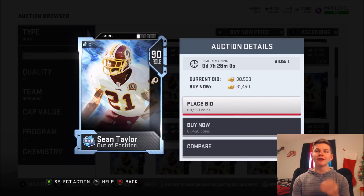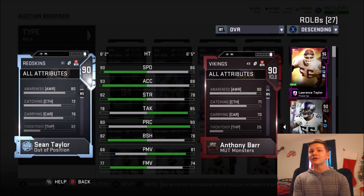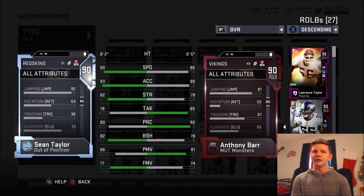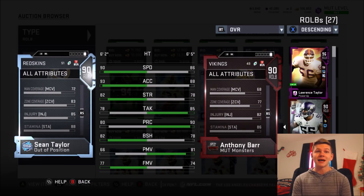My final best budget user card in Madden 19 is Sean Taylor out of position as a right outside linebacker at about 80,000 coins. Compare him to Anthony Barr who's 6'5" — Sean Taylor is only 6'2", but for a linebacker, still pretty freaking tall. He's got 90 speed, 93 acceleration — one of the fastest outside or middle linebackers in the game. Absolutely crazy. He's got 82 strength, 78 tackling, 82 block shed with a 77 finesse move. He also has a catching of 72, which is really, really good catching, and a jumping of 92. His hit power is 87, a little lower than I thought it would be, but still the best outside linebacker user in the game.